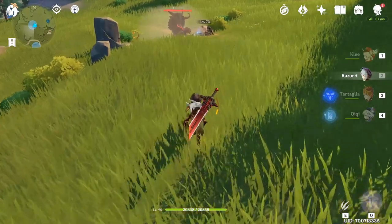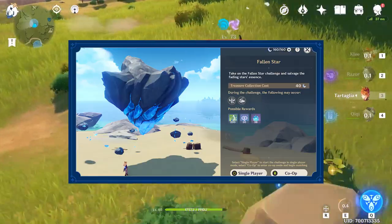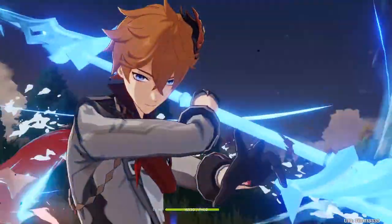Star's Destiny will be a co-op event that awards fading stars essence, which can be redeemed for arguably the most crucial item in the game: the Crown of Sagehood. This item is needed to upgrade your character's talents, and there is currently no other way to get it than from special events like Unreconciled Stars.